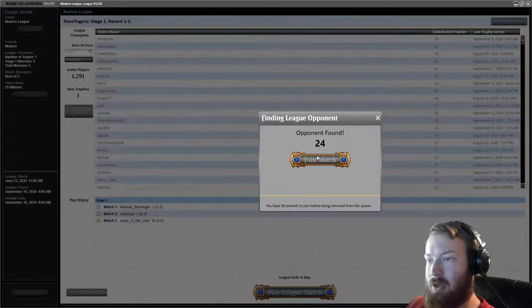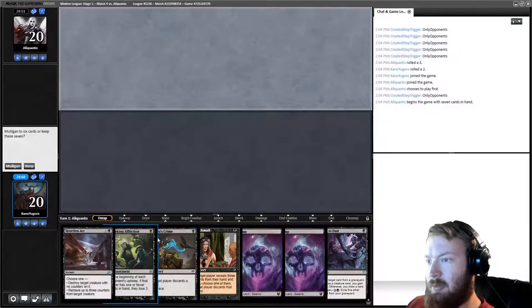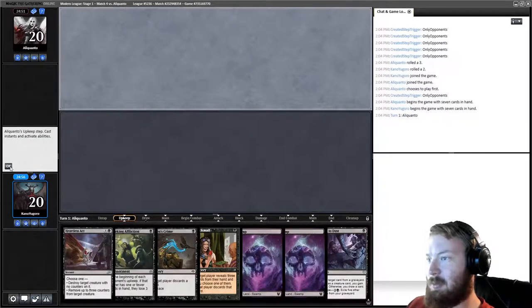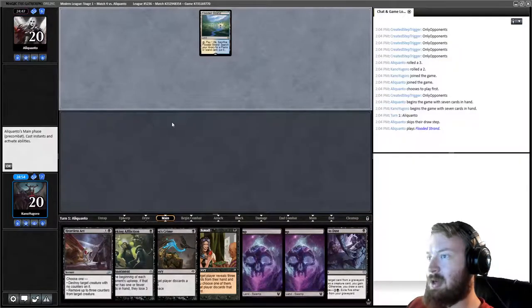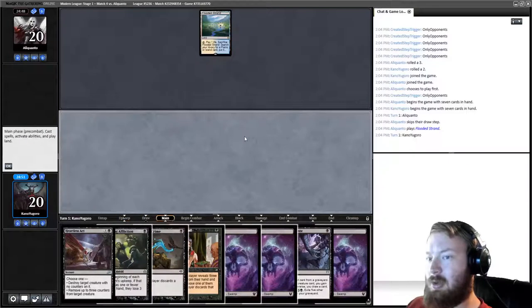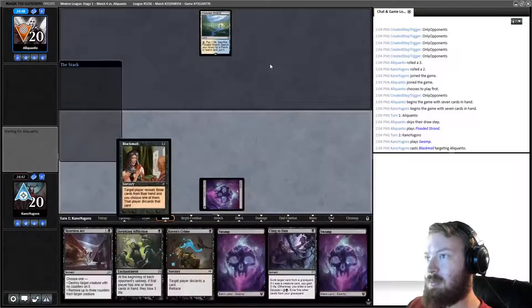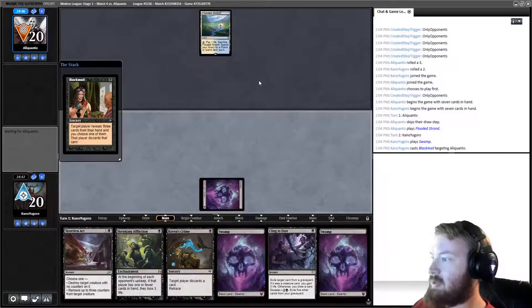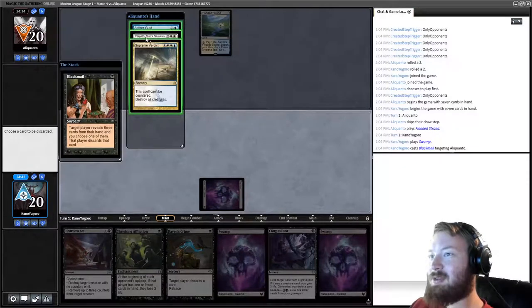Round 4 — Blackmail, Raven's Crime, Cling to Dust, we've got options, we'll keep. It looks like we're against some form of control. We Blackmail and see Aethergust, Elspeth, Supreme Verdict. Two of those cards do nothing against us — main deck Aethergust, wow. Opponent fetched for a Hallowed Fountain and is very clearly some form of Azorius control.